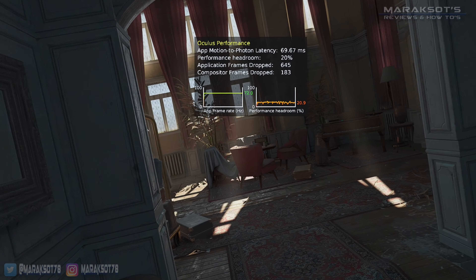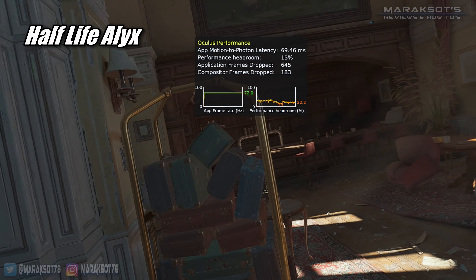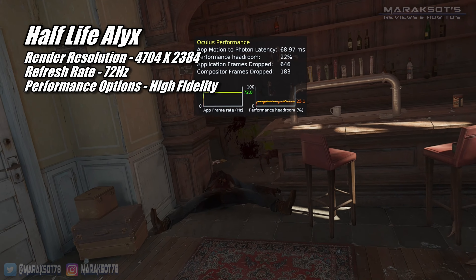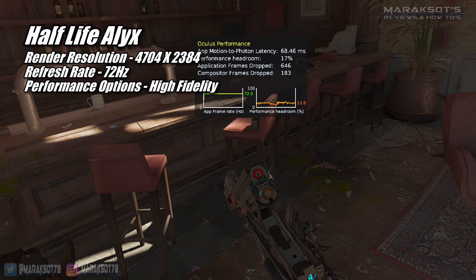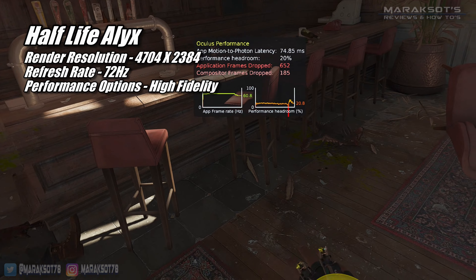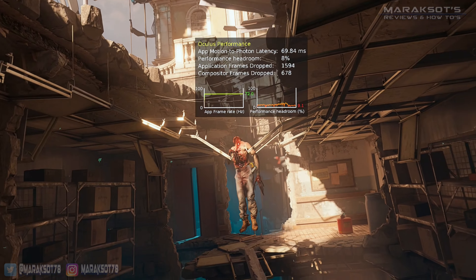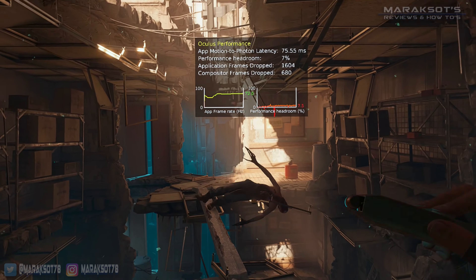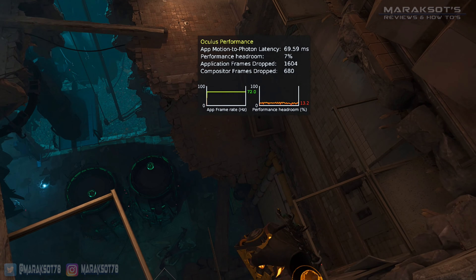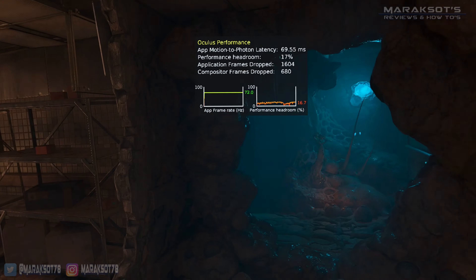And now for the game you've probably been waiting for — Half-Life Alyx. Just like nearly every other game I tested, I set the render resolution to 4704 by 2384 and the refresh rate to 72Hz. Using the high fidelity performance preset, the 3060 Ti delivered a solid 72 FPS with just enough performance headroom to cushion against areas that were slightly more difficult to render. At these settings, Half-Life Alyx looks amazing and runs really nicely.